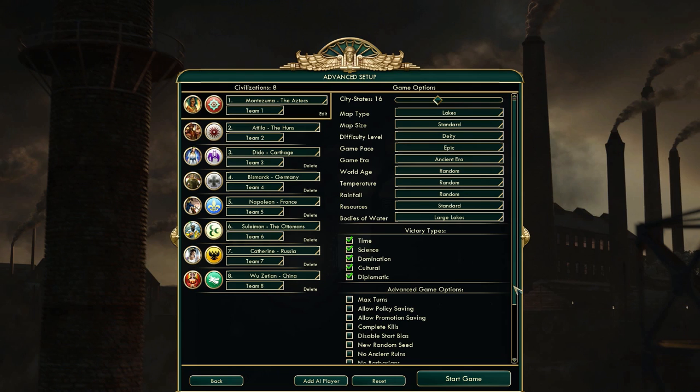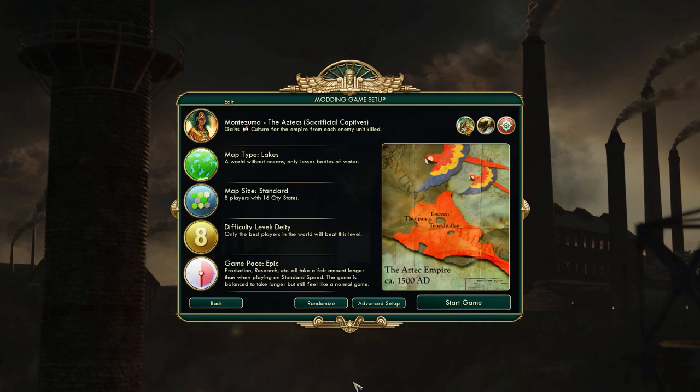So that's the game setup. No advanced options other than quick combat and quick movement. This will be a very interesting game. I am using epic game pace, Deity difficulty obviously, standard map size. Let's get started.